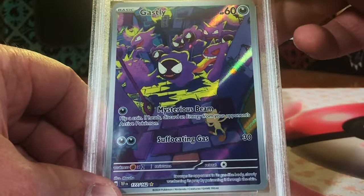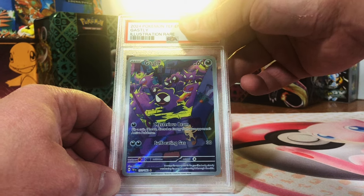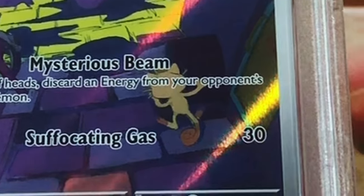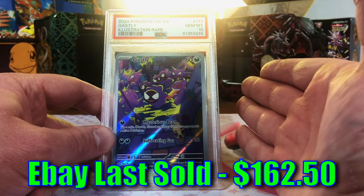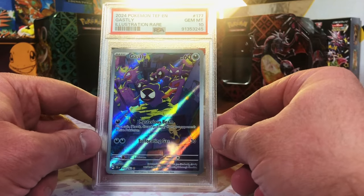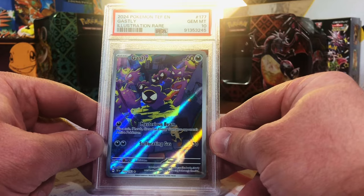The Ghastly Illustration Rare — one of my favorite pulls from the opening. Such a cool card. You got the Gengar and the Haunter, and this poor little Meowth being haunted by all of them. Gem Mint 10! Oh my gosh, we got the 10. I really wanted a 10 on this card. I was so excited to see if we'd do it, and we did it. Crowning moment of the reveal so far for me.